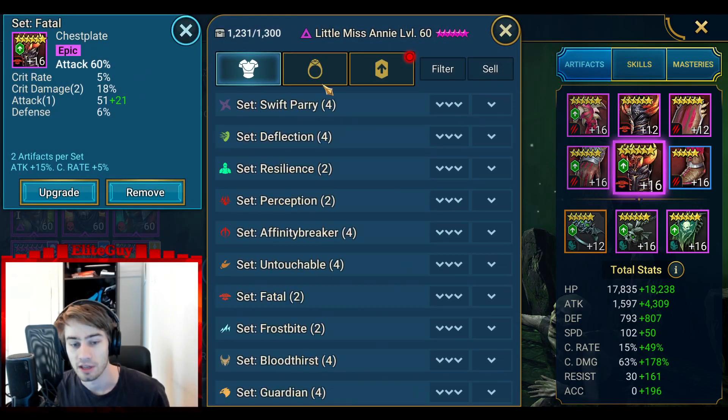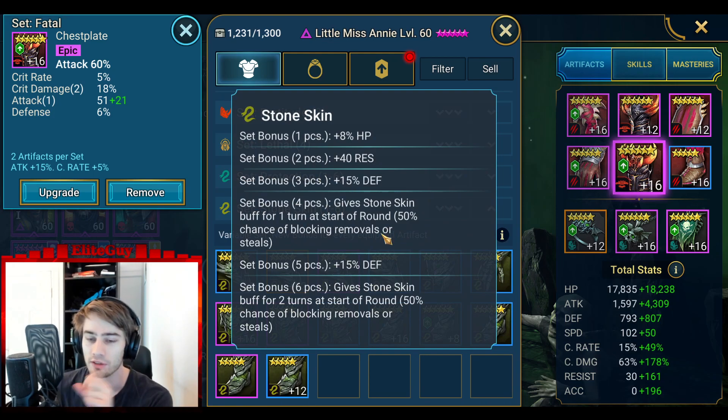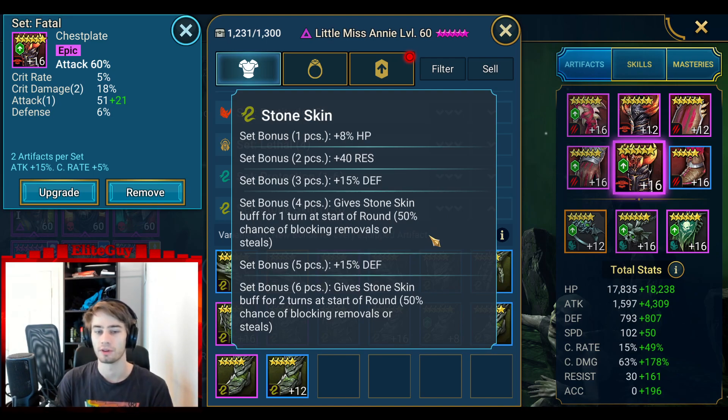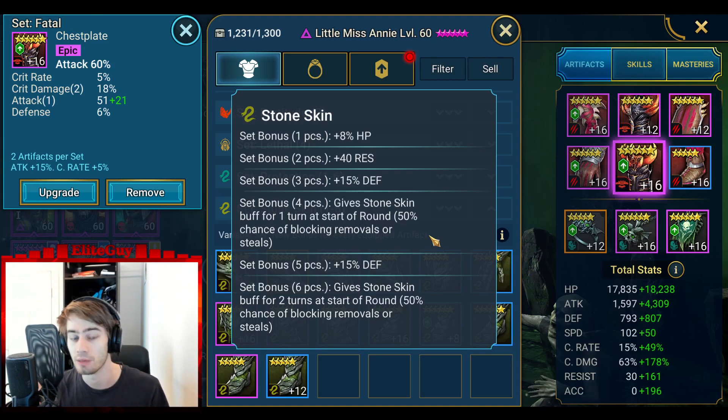So yeah, stone skin is busted as hell. I see two ways to nerf stone skin - it has to be nerfed, it's absolutely ridiculous. The base stats are fine, but the 50% chance of blocking removals and steals - one option is just remove this. That means you still have a great immunity buff plus a massive shield, which is crazy. But if you have an increased accuracy champion, you have a reliable way to remove stone skin, as easy as you can remove immunity or untouchable. It is still a great set that is a lot better than immunity and untouchable, but it's manageable.